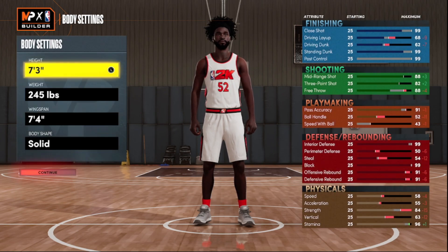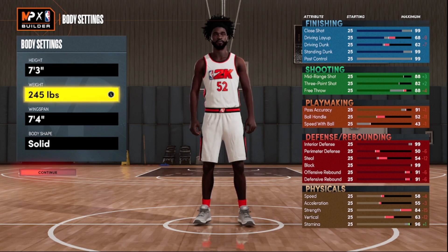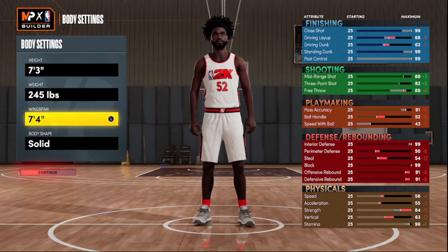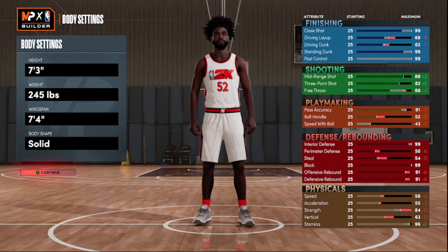On to the third and final build — the shooter. I prioritized shooting on this one. 245 on the weight. I wanted gold Rebound Chaser with that 91 defensive rebound, so I had to go shorter on the wingspan — seven-four is the lowest I wanted to go. I squeezed out an 82 three-ball — no real difference between 82 and 83. You still get limitless and gold Spot Up at 82, so I left it there. I don't think you need an 82 three-ball to knock down threes, but for the video I wanted to make a build that's more of a shooter.